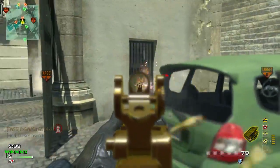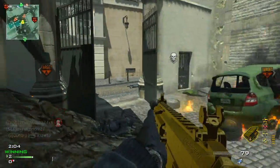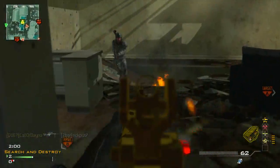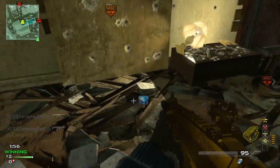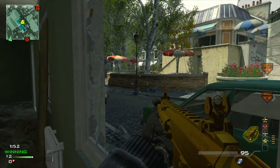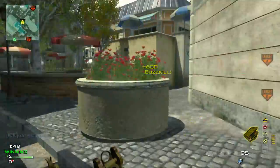My strategy for this: if you want to go for these S&D Moabs, they're not hard at all. Anybody can do it. Just get a full team and have them play fairly passive — that's all I did. I have Sitrep Pro on, and right here I go absolutely ham with no help whatsoever. I just have Sitrep Pro on and I can easily sound whore everybody. So it's not that big of a deal.